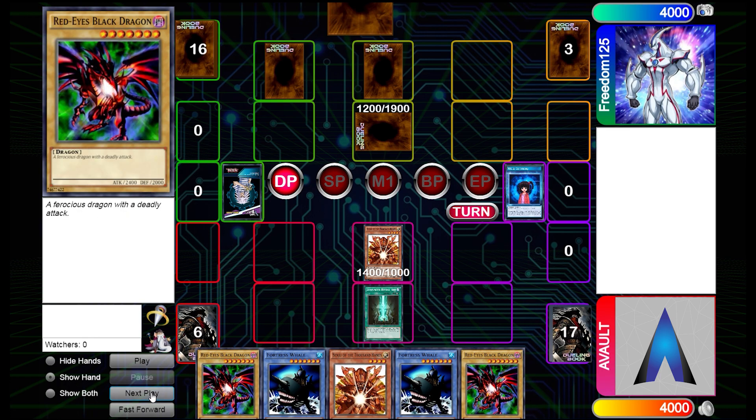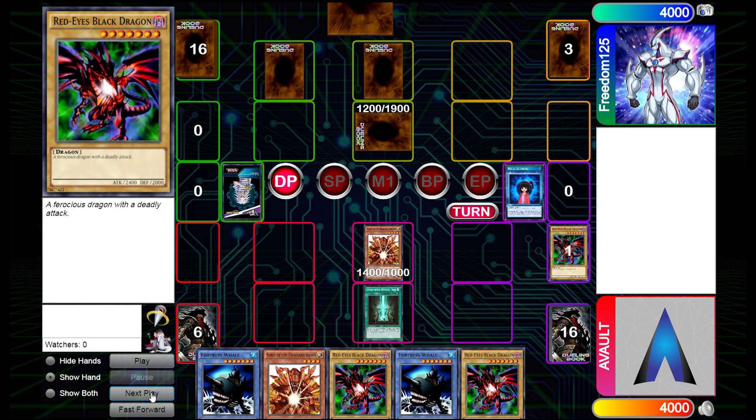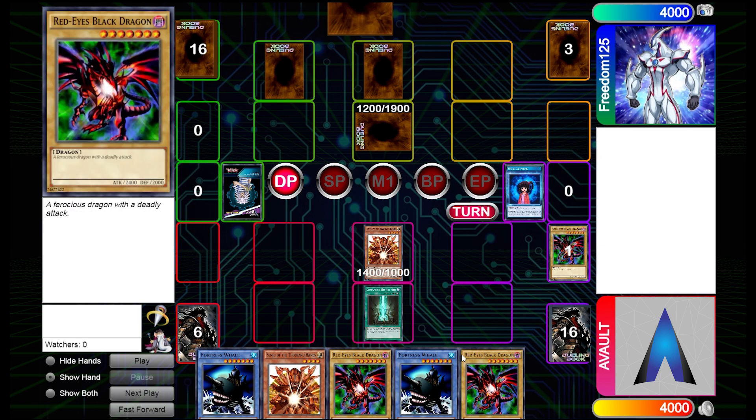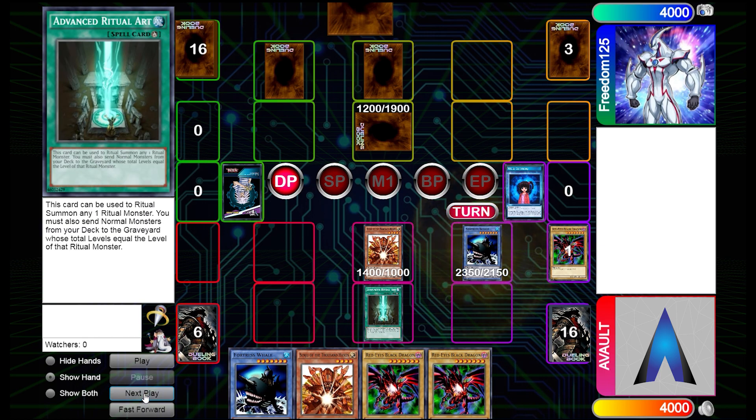You can see the whole combo right here — we're playing the Red Eyes combo, and with Advanced Ritual Art we can immediately pitch the Red Eyes from our deck. Unfortunately we got a bad draw — we have two Red Eyes Black Dragons in hand, and with Advanced Ritual Art you never really want to draw into these because they become dead draws. We can use the normal ritual spell for Fortress Whale to bring it out instead.